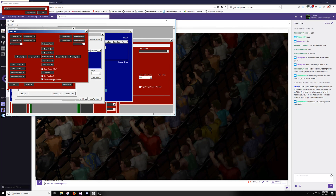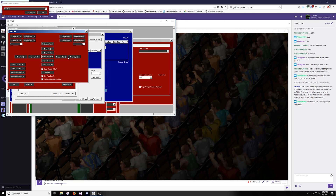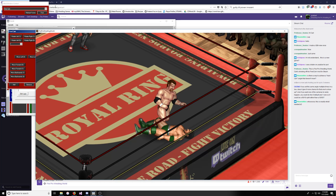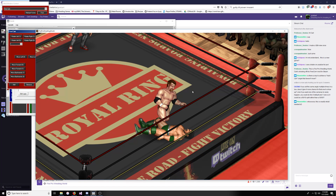Once you uncheck it — see, this is why it doesn't save very well — all of these positions are all weird now. So you can go to Presets, select the default angle, and Apply, and now you're back.